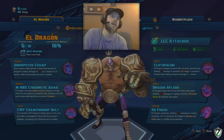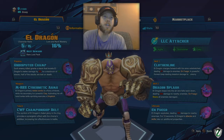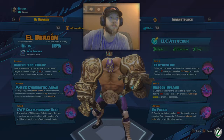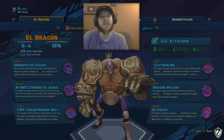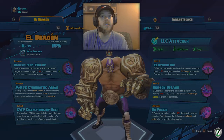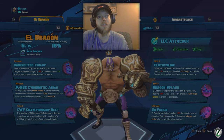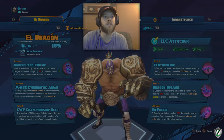Going into his skills now, his passive is called Undisputed Champ — each enemy killed grants a stack that boosts Eldragon's melee damage by 3%, up to a maximum of 10 stacks, and half of the stacks are lost on death. Building up those stacks could be important, but you'll never think about it in combat. His weapon is the MRBX Cybernetic Arms. His primary melee combo is a flurry of blows, his secondary is a powerful clap, and activating his offhand melee while sprinting executes a dropkick. His talent is a CWF Championship belt — it provides a synergistic effect with his abilities, increasing his effectiveness in battle.